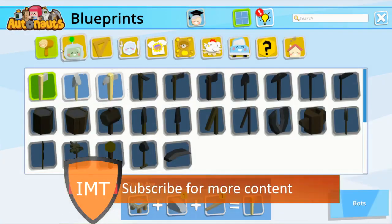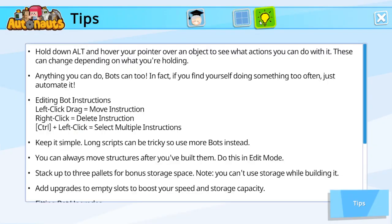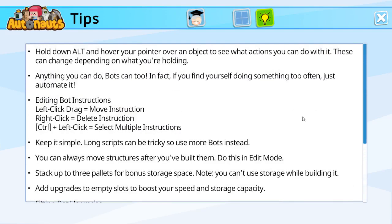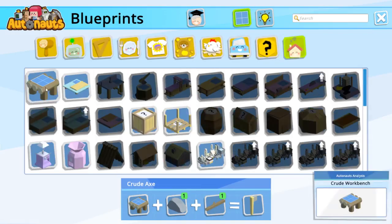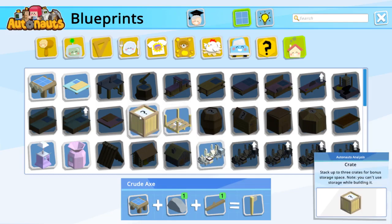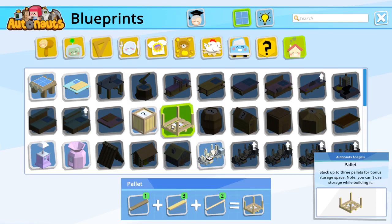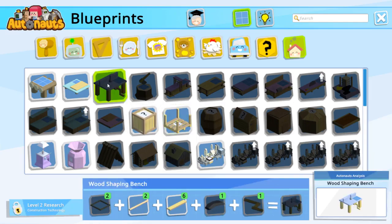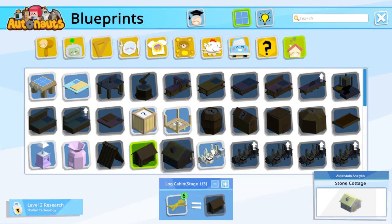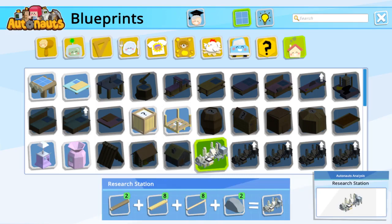Now we can mine. Oh, it does have a storage reset station — great. How do we make this? Construction technology — so you might need this one. Two logs, eight planks, eight poles and two sticks.